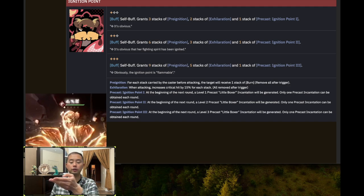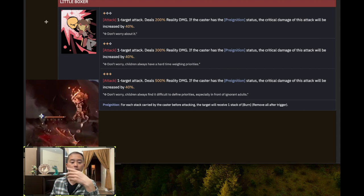Pre-cast ignition allows you to generate an ignition point incantation — the little boxer incantation — at the beginning of the next round. Little boxer is the incantation generated from the buff; it doesn't cast the buff itself, it just generates the incantation and you still need to use an action to cast it. Little boxer is a single-target attack that deals reality damage. If she is in the pre-ignition state — which she most definitely will be after casting the buff — the crit damage of this attack is increased by 40%.